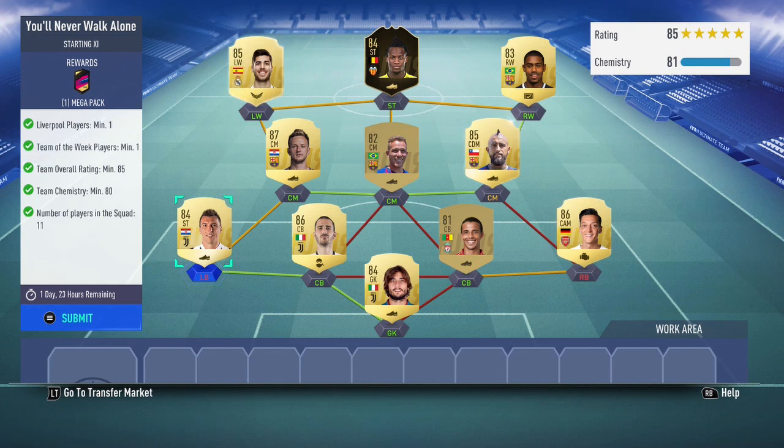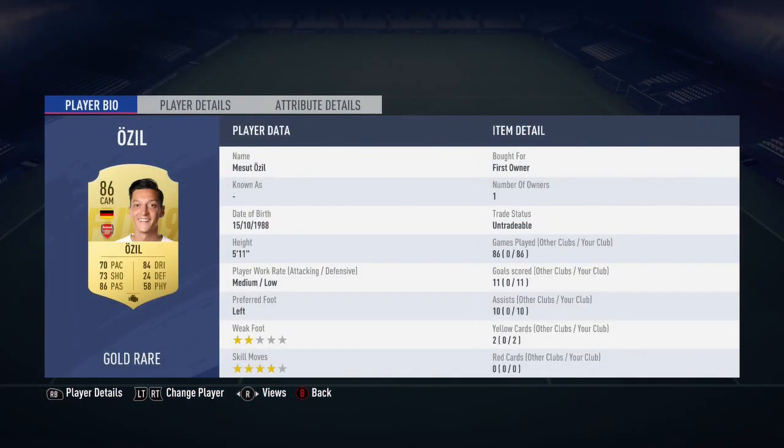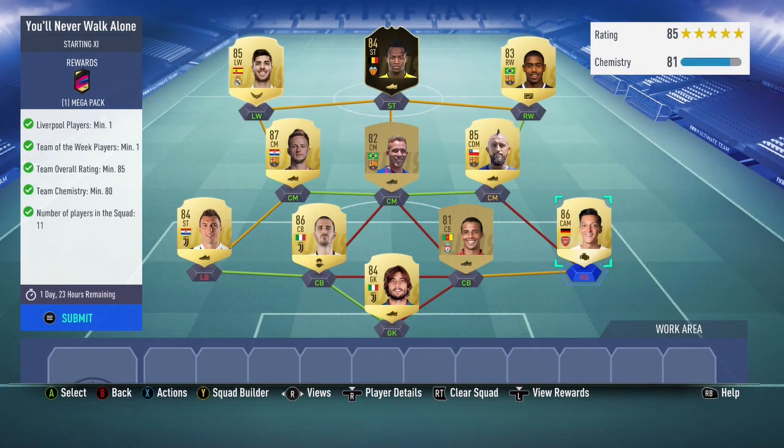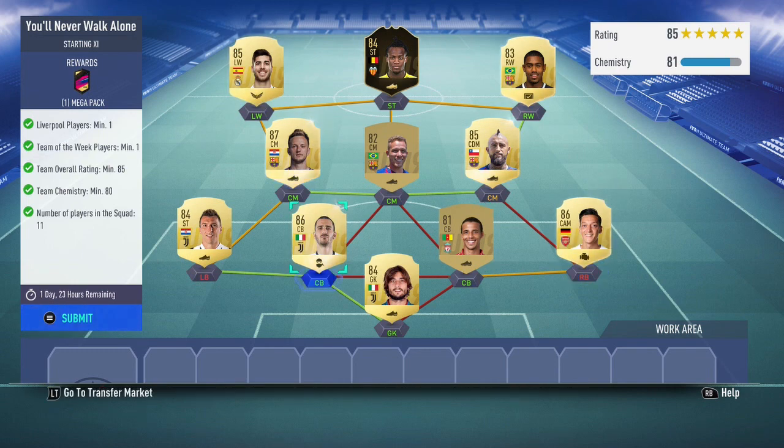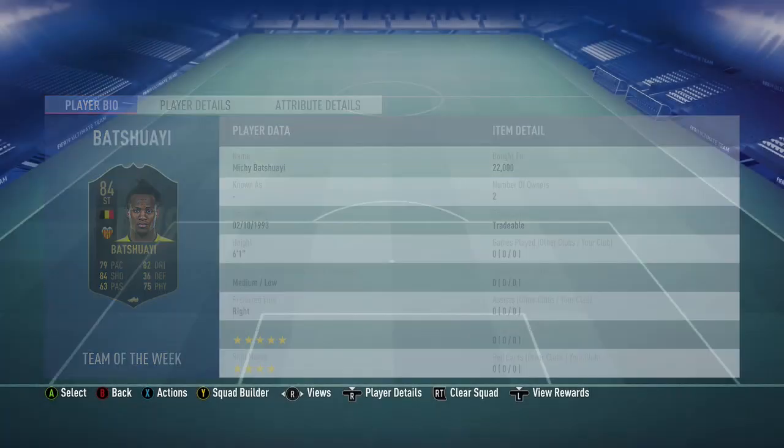What is going on guys, we are back. Just realized this is the same video. Here we have this squad - cheapest solution. I did look it up: you can substitute Ozil since he's a first owner for Edison, which would be a good one because he's the cheapest EPL 86. Very cheap. I've got loyalty on a few players but with positioning changes you should be able to get it. Batchwhite is gonna be your cheapest in-form for a great price.